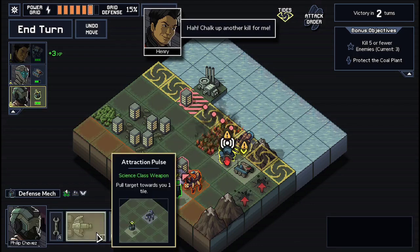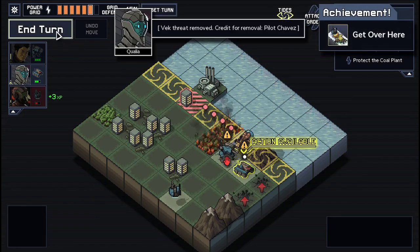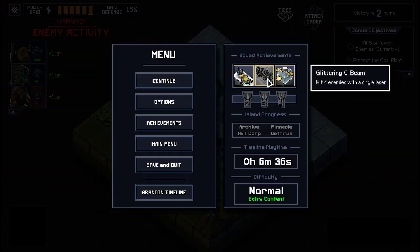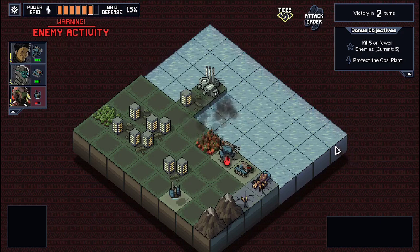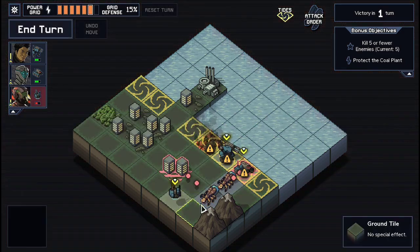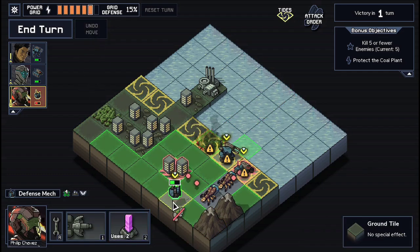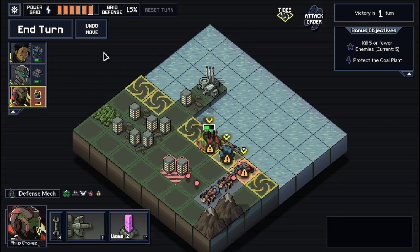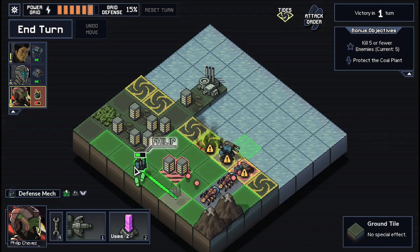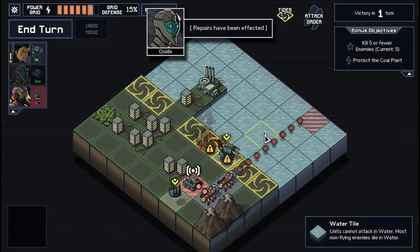If I do this, I could get this achievement as well while I'm here. There we go — another achievement down. Now we just have one more achievement to do. I feel like this one is going to be relatively easy, so long as they don't accidentally kill themselves — which is very likely. Unfortunately, I feel like it's an inevitability.